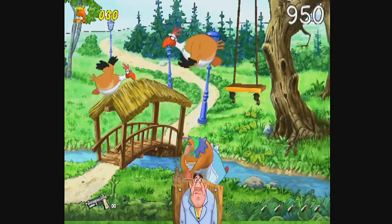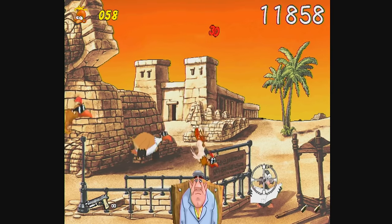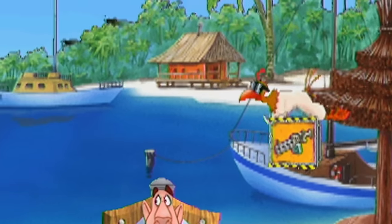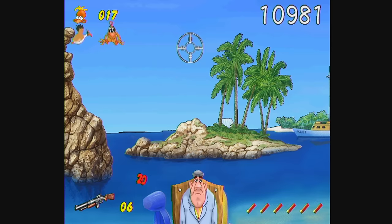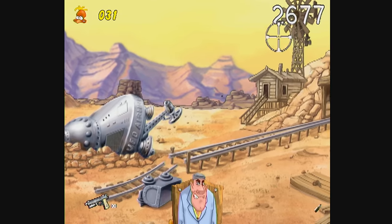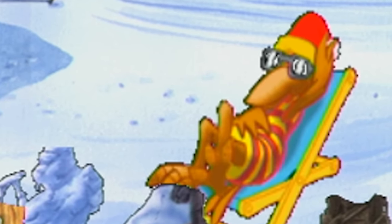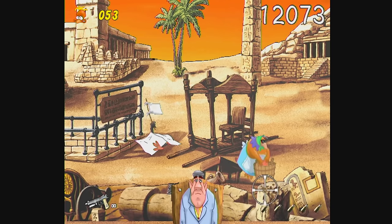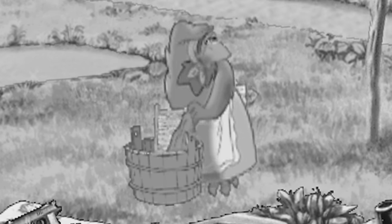Every level reuses many of the same assets. Only sometimes they change the assets in the laziest way possible. In the Himalaya level, the chickens have warm hats. In the Rocky Island level, they have sunglasses. In the Nevada desert level, they're wearing little Native American headdresses. These are all the same assets, just barely changed. Because just putting a winter hat on a sunbathing chicken on a snow-covered mountain looks stupid! Or how about this chicken knitting a scarf in the desert? Or this chicken doing the laundry anywhere and everywhere!